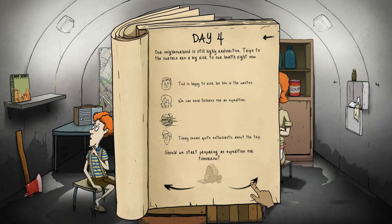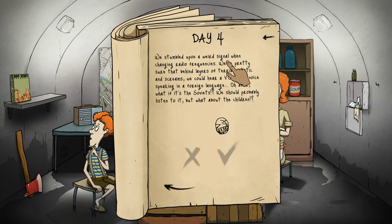Our neighborhood is still highly radioactive, trips to the surface are a big risk. Ted is happy to risk his life in the wastes, Dolores is confident, Timmy seems enthusiastic. I really don't want to send anyone out because it's still highly radioactive - maybe we'll hear something on the radio. We stumbled upon a weird signal when changing radio frequencies. We're pretty sure that behind layers of terrible static and screams we could hear a voice speaking in a foreign language. What if it's the Soviets? We should probably listen to it, but what about the children?